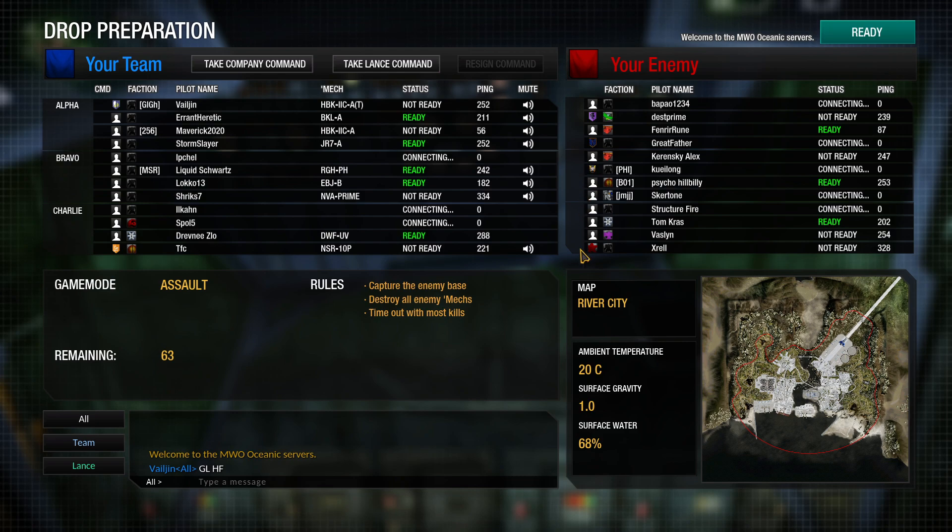Any cadets this game? No cadets this game. A cadet would show as a 'C' right here next to the faction emblem. I'm not even seeing very many people from units online — there's just a few of us. That little three or four letter tag is whatever unit you belong to. I'm part of Giladran's Ghosts.